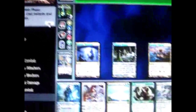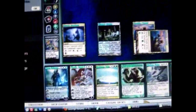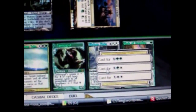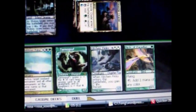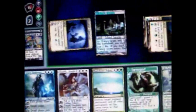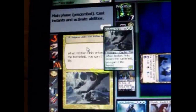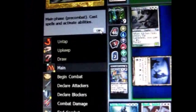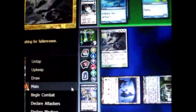I'm at 7 now. I'm going to put this land and then this creature into play. This creature can be cast for a variety of different costs — it's a hybrid, so I choose to cast it for green, white, and one colorless. When it comes into play I gain 2 life. Now I'm at 9 because I gained 2 life from this creature.